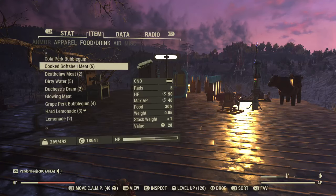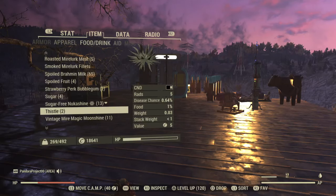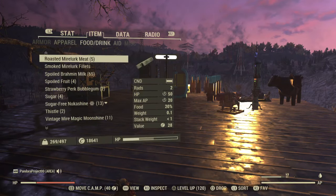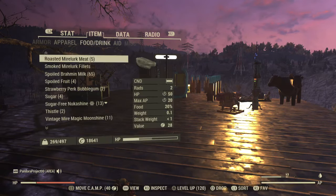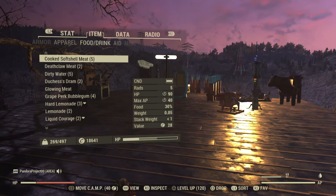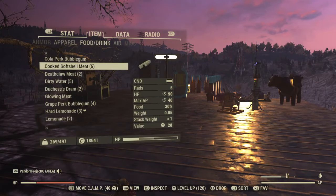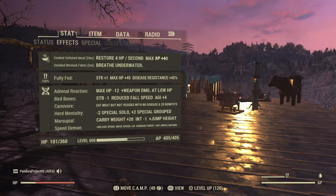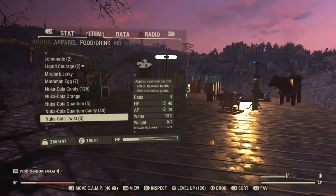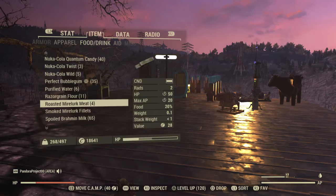So the Cooked Soft Shell gives max AP 40 and the Roasted gives 20, meaning the Cooked Soft Shell is actually better. When you eat the Roasted Mirelurk it will cancel out the Cooked Soft Shell buff — it restores 20 hit points versus the Cooked's 40 restoration. So basically that Roasted one you're just going to want to sell off; it's less effective than the Cooked version.